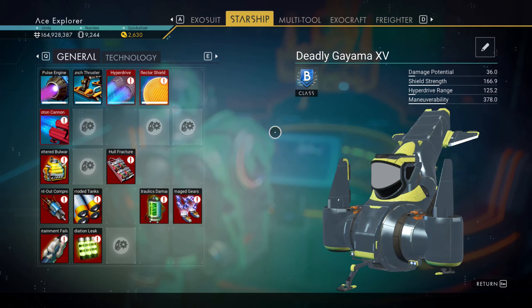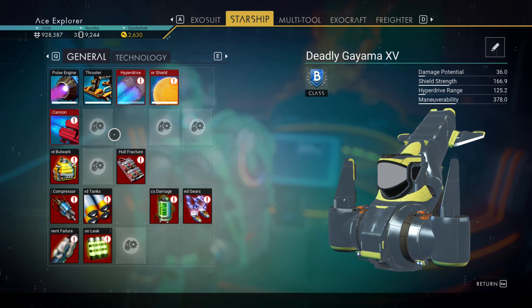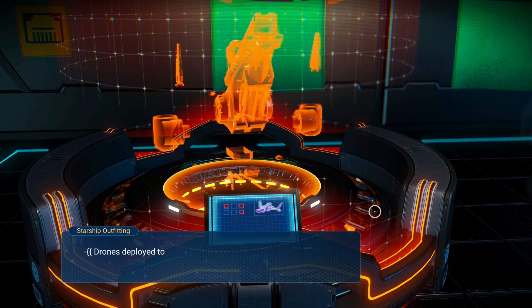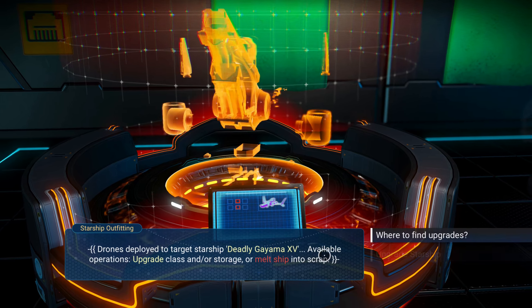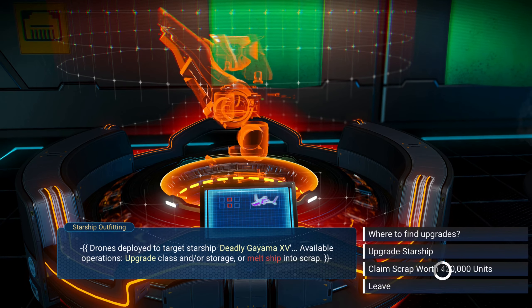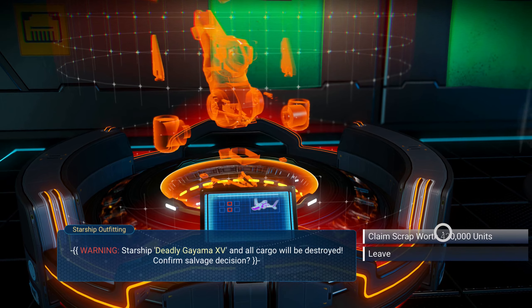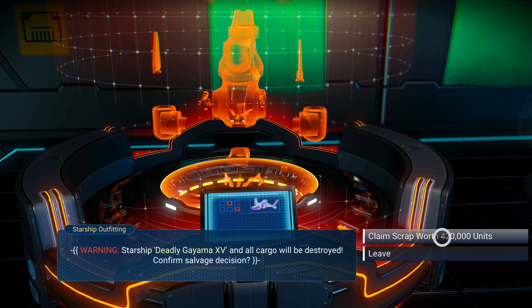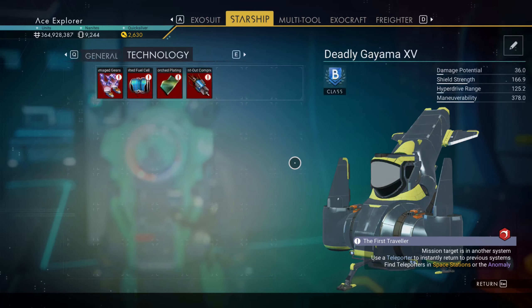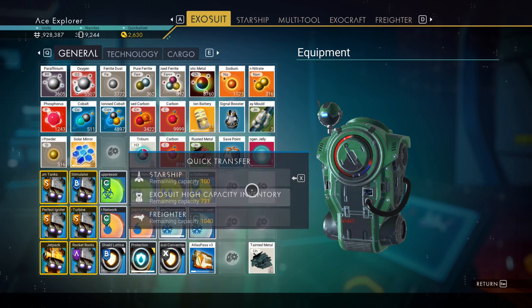I don't think I had anything left in the ship — I took everything out. When you do this you want to make sure you take everything out of it and dismantle everything you can too. Claiming the scrap — only worth 420K. I need to make sure I have enough inventory slots to hold all of this.